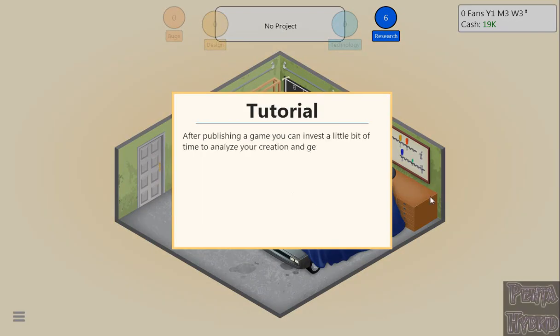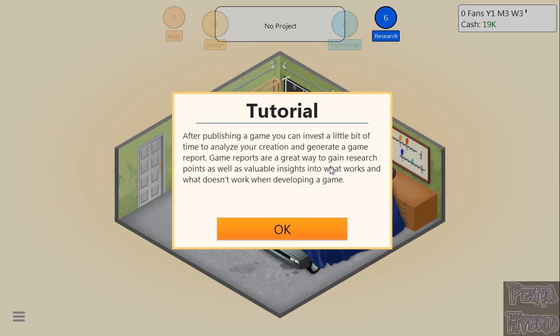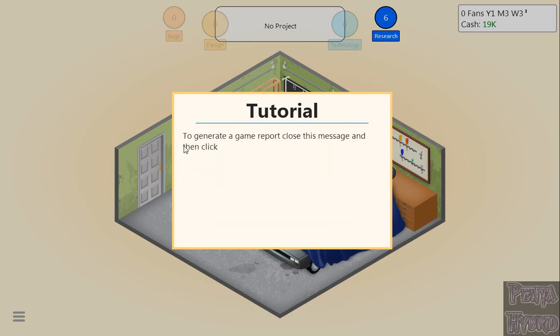After publishing a game, you can invest a little time to analyze your creation and generate a game report. Game reports are a great way to gain research points as well as valuable insights into what works and what doesn't when developing a game. Before the review goes in, I always choose to start the report so I don't have to stress about it afterward.